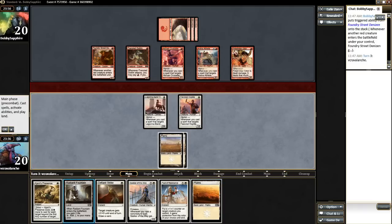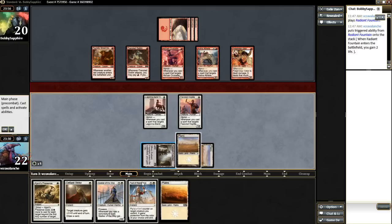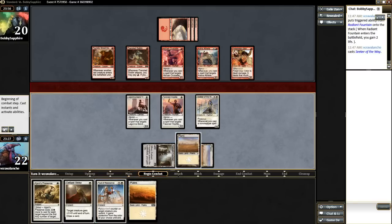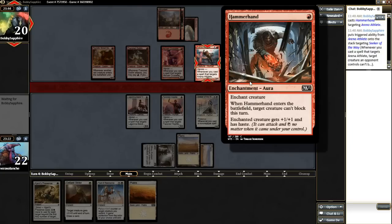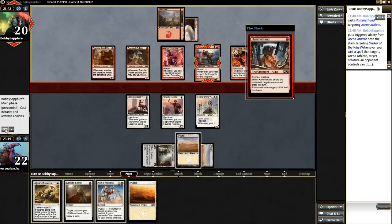And just completely solidify this win. We can go Radiant Fountain here, and then we can cast Seeker. He has to have some really amazing cards here to get through this. He can target the Arena Athlete and make something not block with Frenzy Goblin. But with Ajani's Presence on whatever he doesn't block — that gives it haste. So it's not as powerful as Dragon's Mantle. And he goes to Seeker, can't block — that's fine.